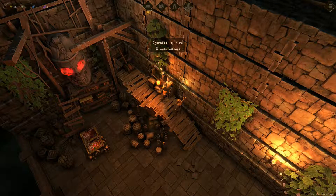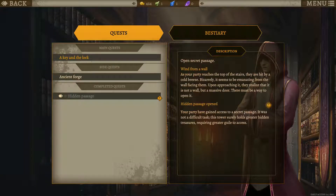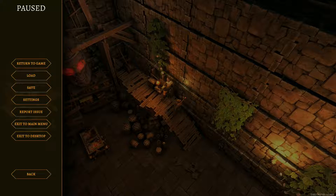Quest completed - hidden passage. Your party has gained access to a secret passage. It was not a difficult task. This tower surely holds greater hidden treasures, requiring greater guile to access. I'm sure it will, but we're doing okay. So let's do a little save here.